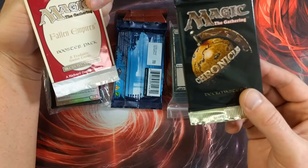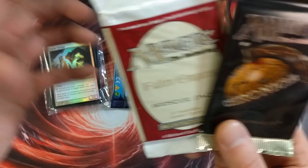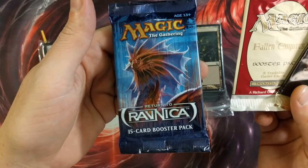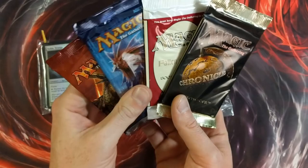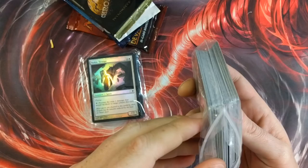I mean, that's cool — it's older. We got a Chronicles, which will be fun to open. I've never opened a Chronicles on the channel. It's just not worth much, but same with Fallen Empires — very old. These will be fun to open. It's not The Dark or anything. We got a Ravnica booster pack as well, and lastly an Hour of Devastation. I paid $9.99 for one of these repacks.